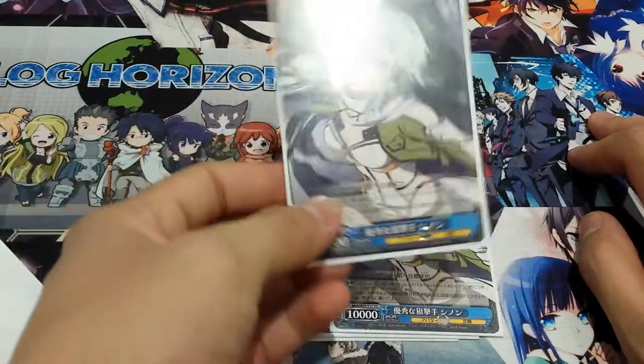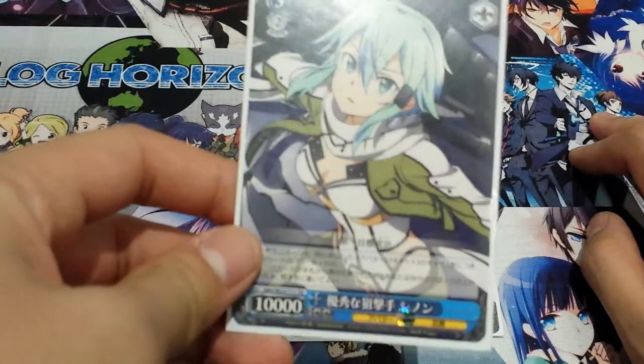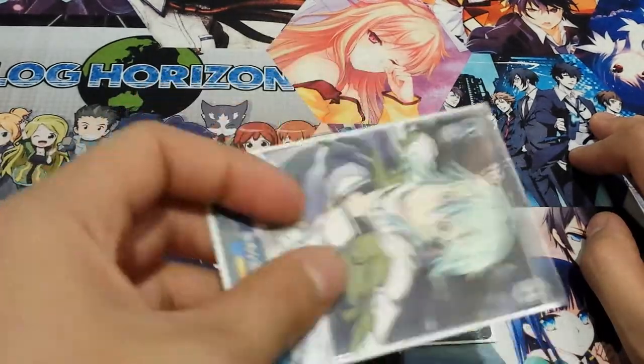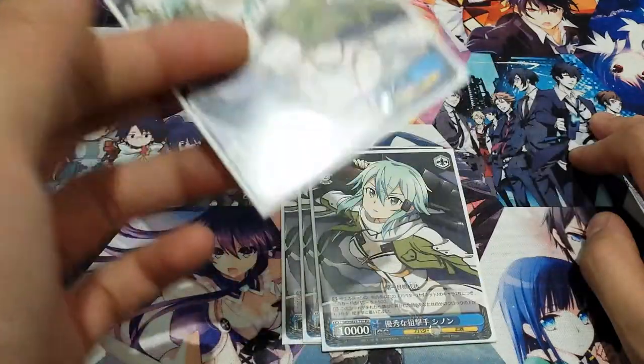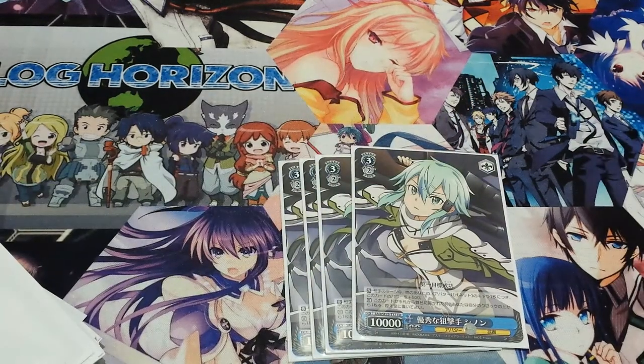The Sinon — I call her Shinon, not sure if it's right — her ability is basically when she's played on stage you can heal, so it's a healer. And on top of that, it's for every avatar or net character that you have, she gains plus 500, other than herself.